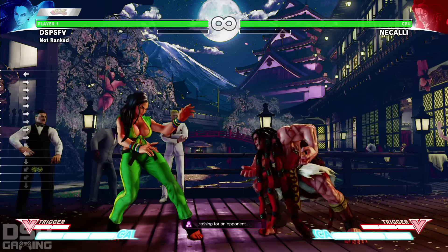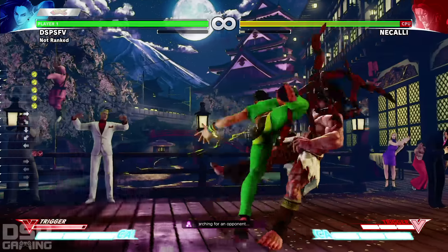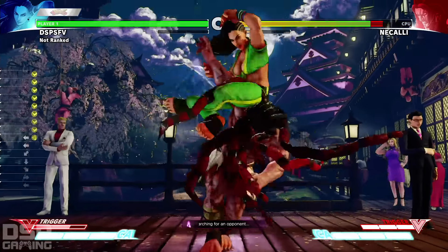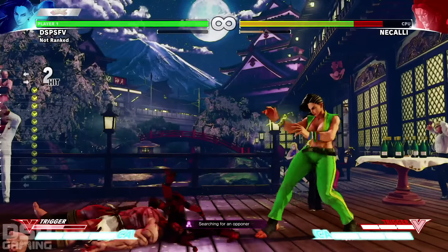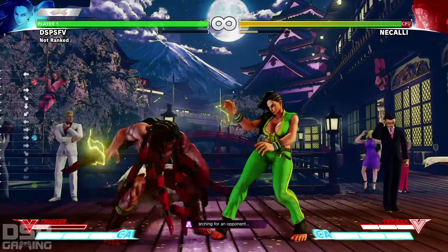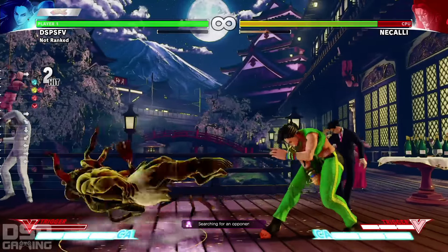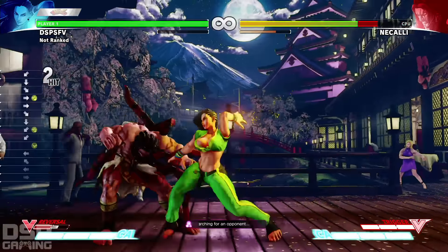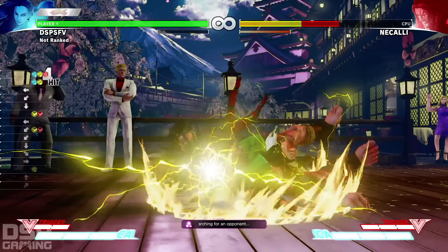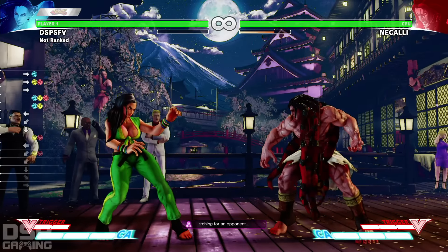Her V-Trigger — it says her moves change when she does V-Trigger. Let's try it. I guess they do more damage. So the move properties change a little bit. Her V-Trigger basically gives her increased damage with lightning, I think. That's about it.